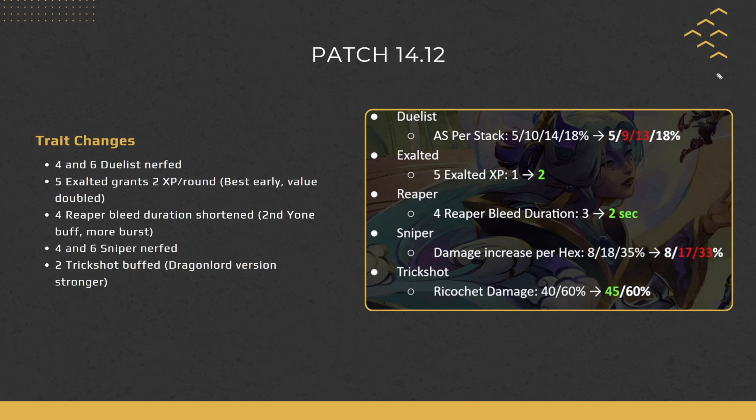Moving on to trait changes — many meta traits were nerfed. Starting with Duelists: four and six Duelist has been nerfed, with attack speed per stack going from 10 to 9 and 14 to 13. Although this doesn't seem huge, remember this is per stack, so it adds up quite significantly. The entire Duelist system is just going to be a bit slower now.